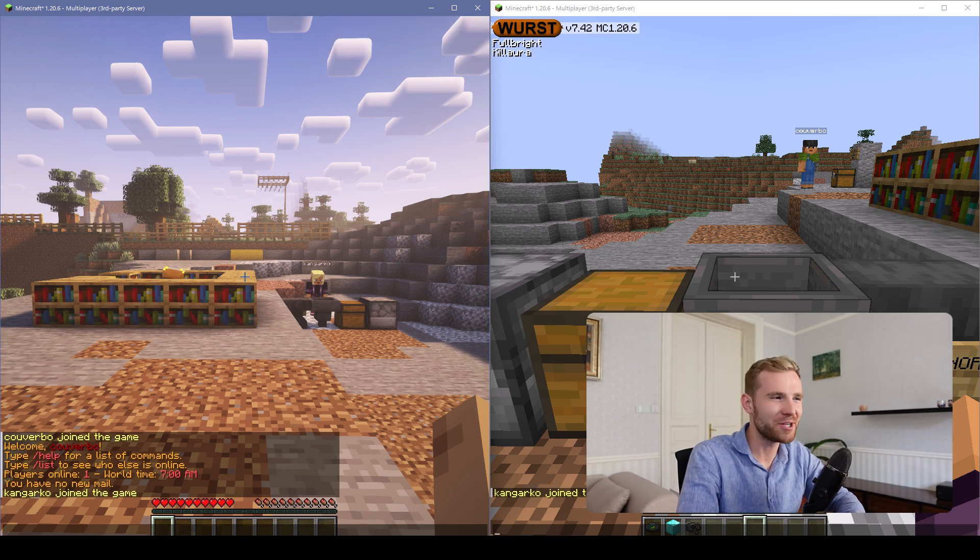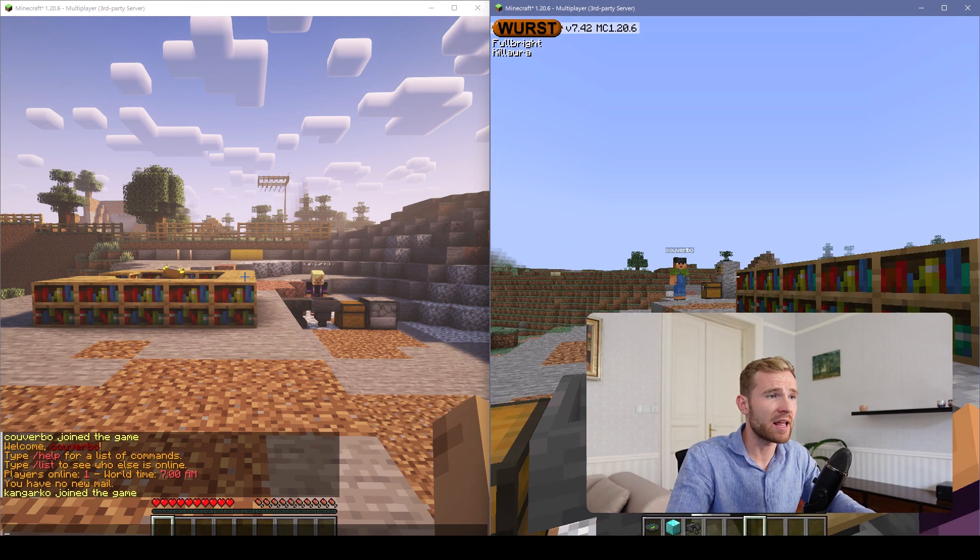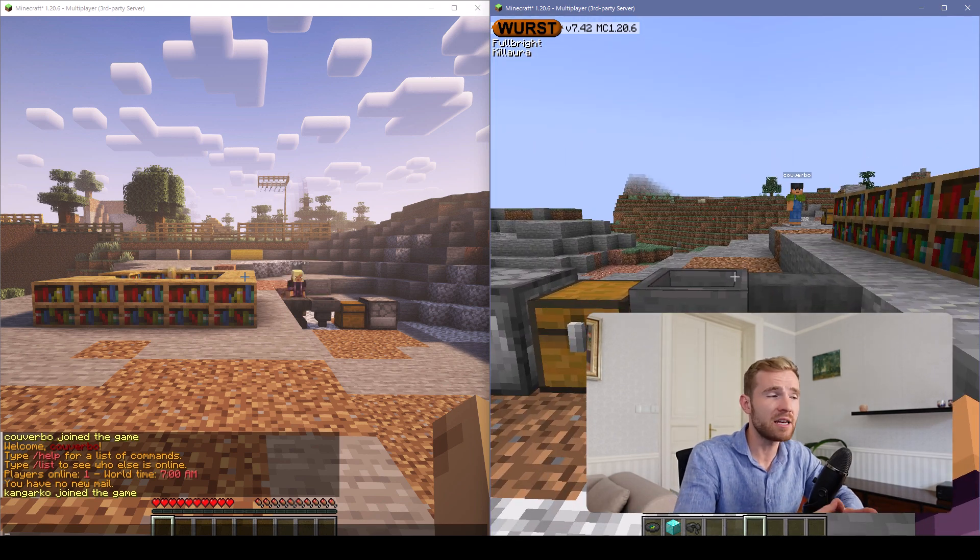Hello everybody and welcome to another Minecraft plugin episode. Today is a very special day because we are going to be taking a look at Protect. Protect is a security plugin that aims to not only detect but also confiscate hacked items, illegal items, items that can crush your server, items that are used to destroy your economy. It also has really powerful features such as a world edit limiter, economy shop restriction and logging — I'm going to be giving you a demo of Protect.